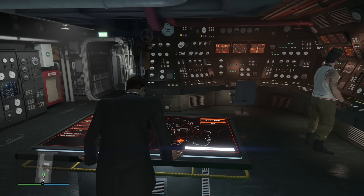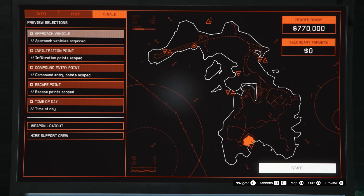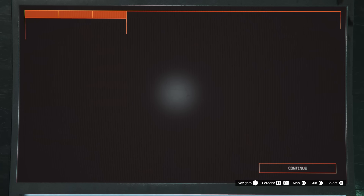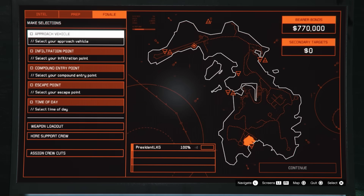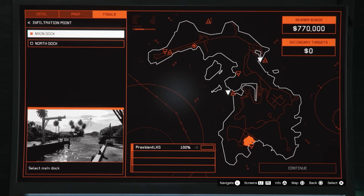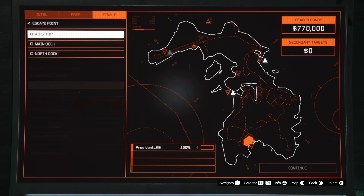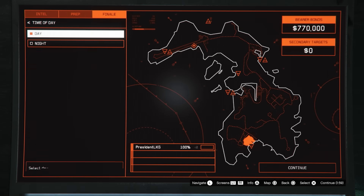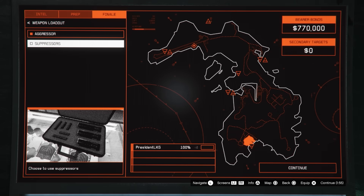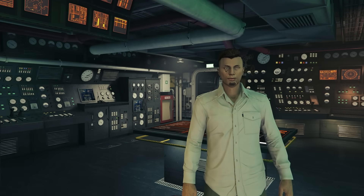That is it for all the setups — now it's time to get into the finale. To start up the finale, head over to the planning board, toggle over to finale, and click the start button. You can then choose all your options: approach vehicle is the Longfin, infiltration point is the main dock, compound entry point is the drainage tunnel, escape point doesn't matter. For time of day it's up to you — I choose daytime to make it easier to see. Finally, add suppressors for your weapons.